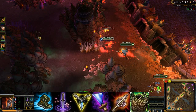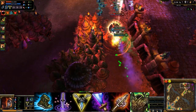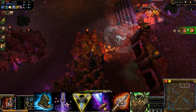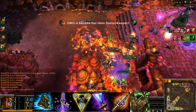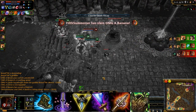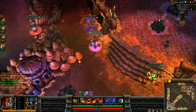Trinity Force is just an awesome item overall. Wit's End gives you more attack speed, magic resistance, and bonus magic damage per attack — another great item. Then go with Atma's Impaler and Warmog's — some people call it Atmogs — to give you awesome health, survivability, and attack damage that you'll need when charging in there.